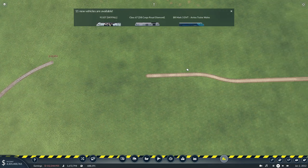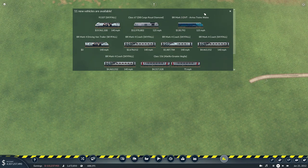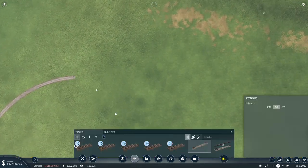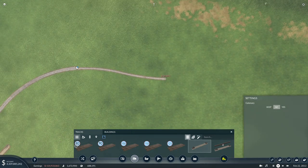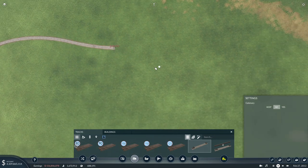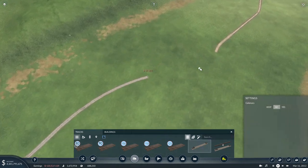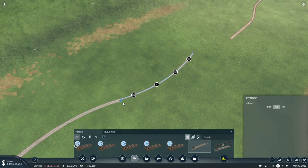I can see the Intercity 225 and an Anglia that looks like a 156, and we've also got the Riviera Trains DVT which we can put on the Cardiff to Holyhead service. I'll do a little wiggle and bring the other track in as well. We're already at about 2013. I'll set to 100 there. The Class 68s — I can't see a depot so I'll find out in a minute. This road does need to be upgraded as well.